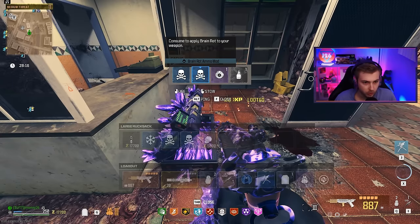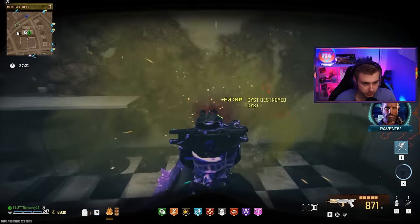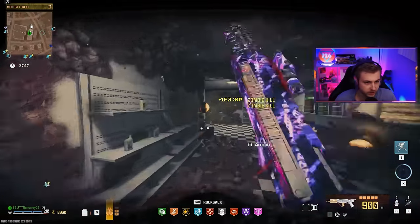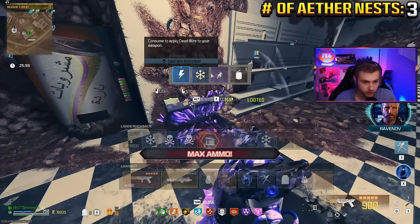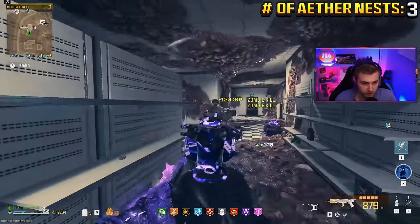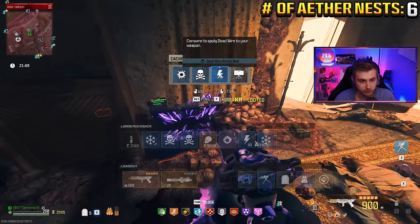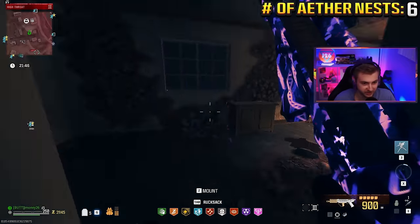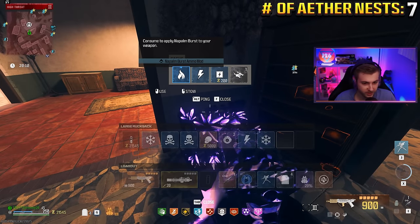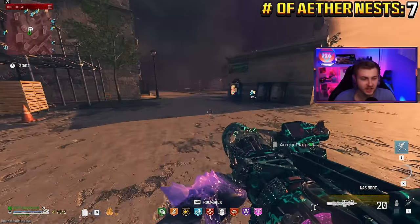And that should be it — any Napalm Burst? Nope, two brain rots. Already got two though. We can't stop now, we got to start searching some aether nests until we can find it. I wonder how many nests we can get through before we actually get it. We're getting everything else. Come on — no way! There's got to be a recall on Napalm Burst or something, this is ridiculous. You know what, I don't even really want it — it's kind of overrated actually. See, there we go. Got to act like I didn't want it. Only took me like seven aether nests but we finally got it.